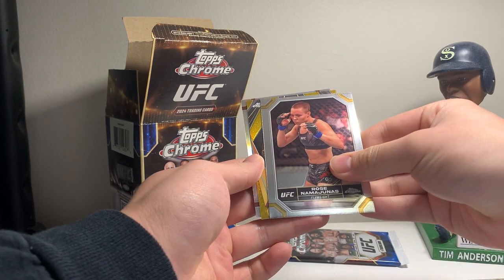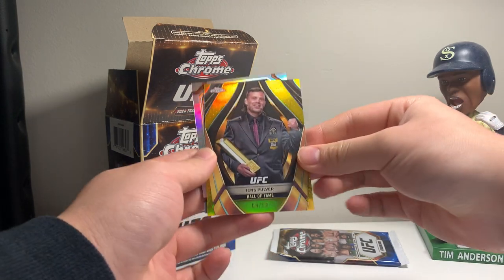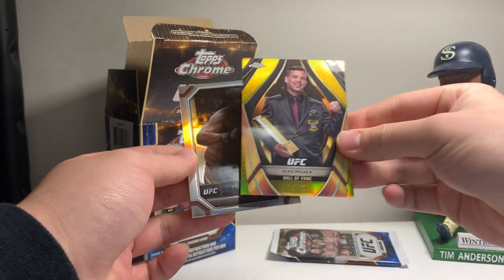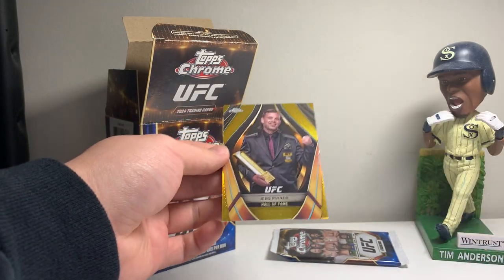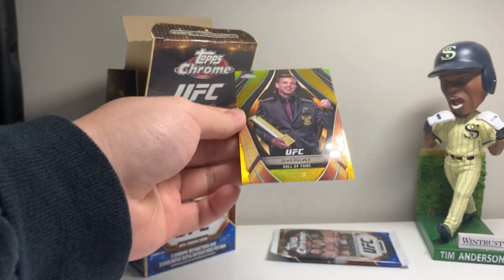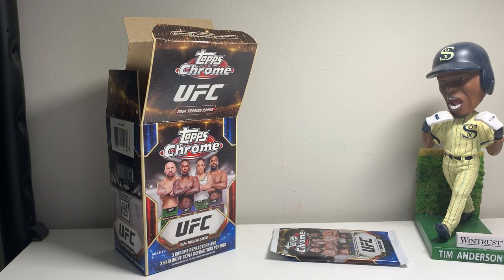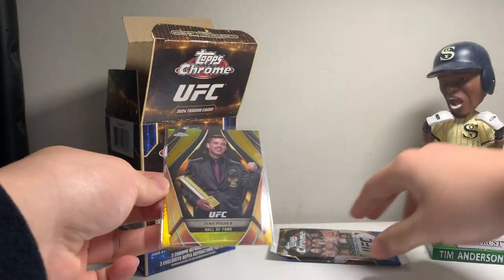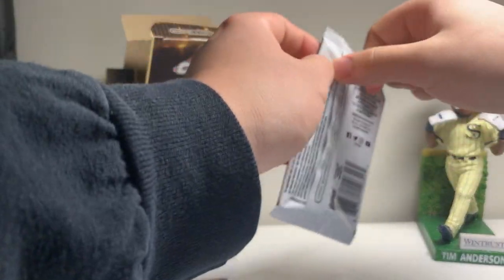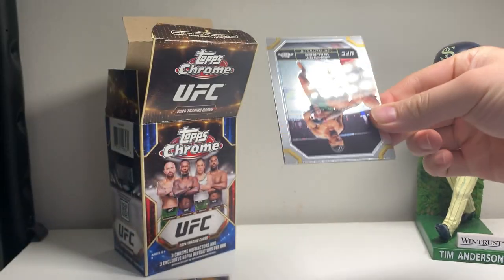Got Jailton Almeida and Rose Namajunas. We've got Jens Pulver — Hall of Fame gold to 50. Holy cow, a gold to 50 from a blaster box? That's crazy. I was just saying how it's probably going to be tough to pull something, but here we are. Congrats to Jens Pulver for being inducted into the UFC Hall of Fame. Number 9 out of 50 — awesome looking card.